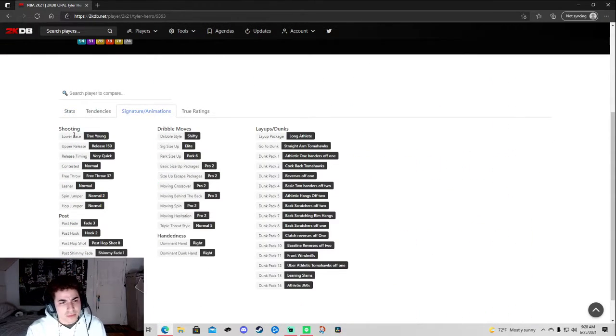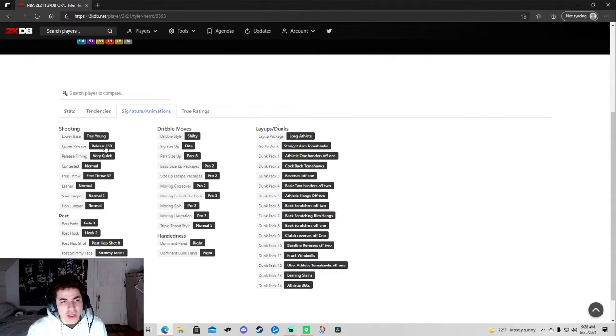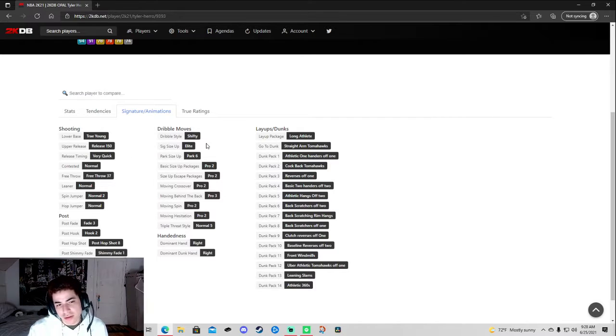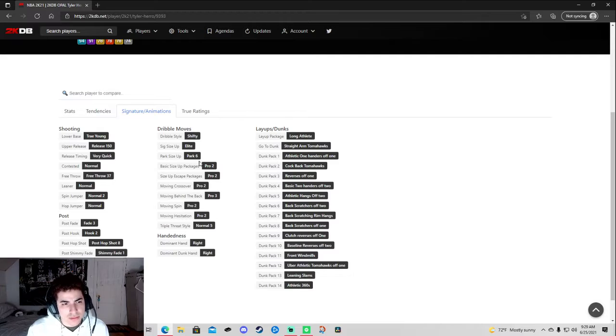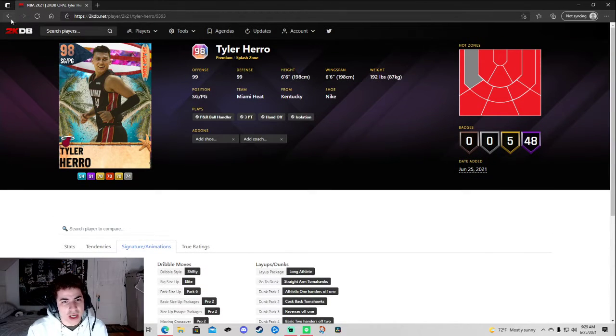He's missing deep fade and steady shooter — they don't really like giving deep fade, I've been noticing that more. Trey Young — they gave Tyler Hero the same dub job, very quick. They gave him shifty instead of quick. I like quick a lot more with the dribble style because you can do the little quicker moves. Not a bad card, not a bad card, but I won't be running him.